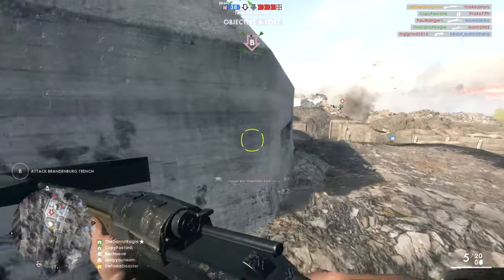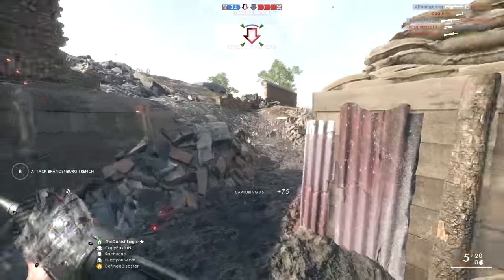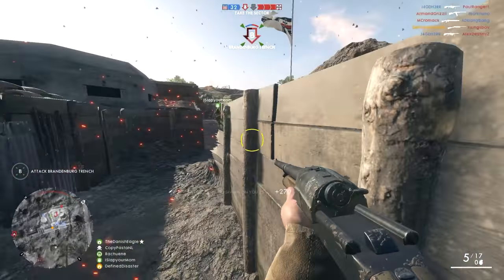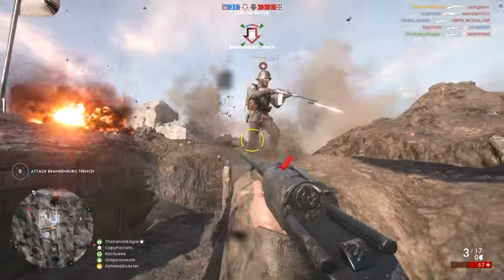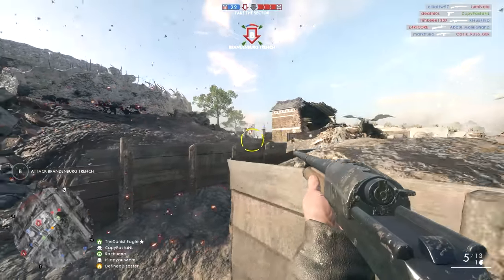Another thing to understand about shotguns is that generally they don't have a base spread with most variants. They do have a little spread when hip firing, but they have a dispersion value for each individual pellet — each pellet is treated separately. This comes down to cone of fire, which is why dispersion values being increased or decreased are so important when comparing these different variants.